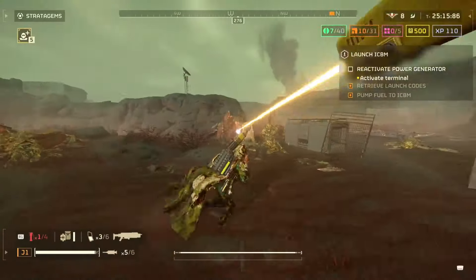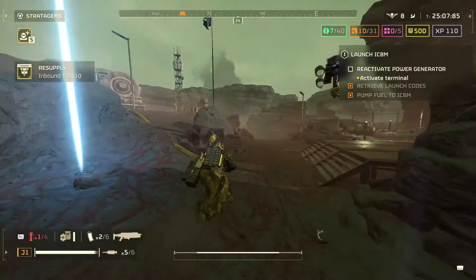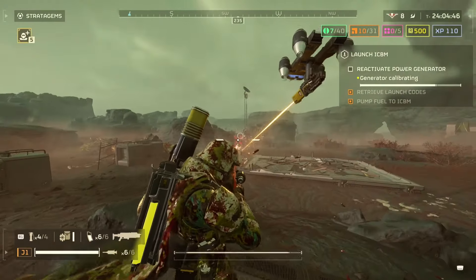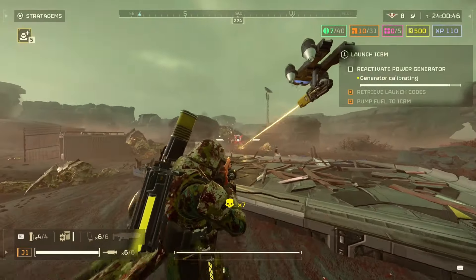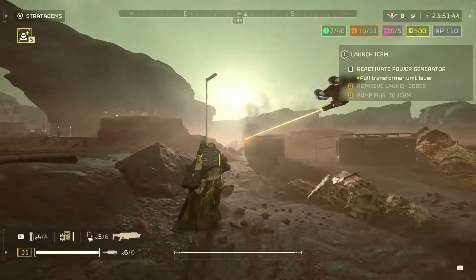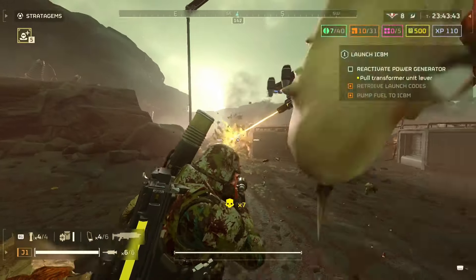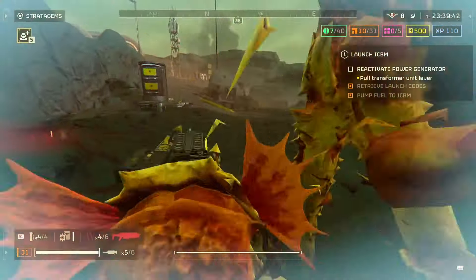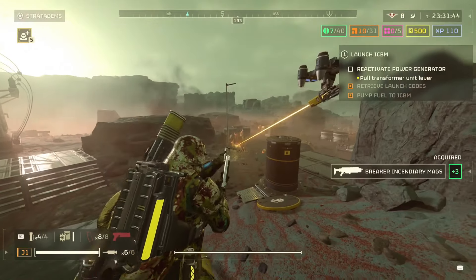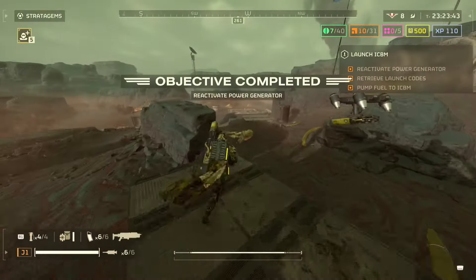The biggest threat right now in the game is the bio spewers. I hate them — their acid spit definitely feels stronger. They said they were going to lower the damage but it feels like they upped it, maybe by accident. The bio spewers also feel way tankier now. You hit them with things and you're like, how are they alive? Sometimes chargers next to them will die and the spewers will still be alive because they're just so damn tanky.